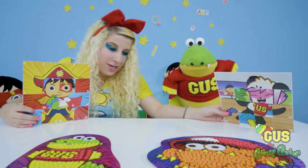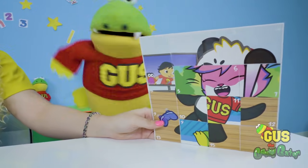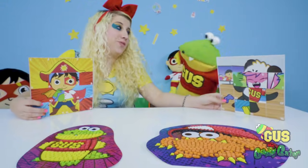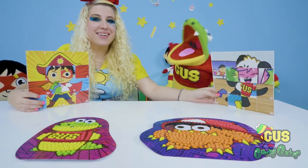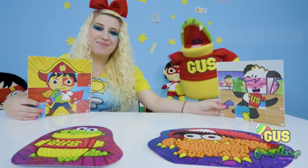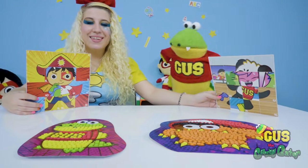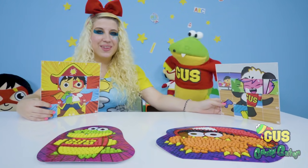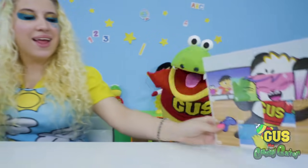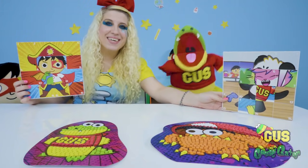I think I've used all my art skills today. This is super easy — not very hard. You just had to match the pictures to the other pictures and go crazy. All you need is your imagination and lots of fun — a little bit of imagination goes a long way. Parents, the Ryan Sticky Mosaics and Sticky Mix-Ups are available in stores at Barnes & Noble and BarnesAndNoble.com. Hope you had fun today, little gators! Thanks for watching. Let us know which Sticky Mix-Up is your favorite in the comments below. We'll see you later, little gators! Bye!